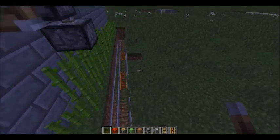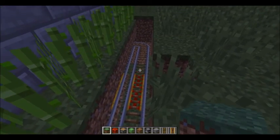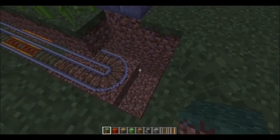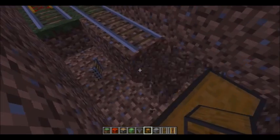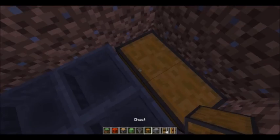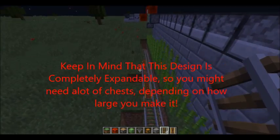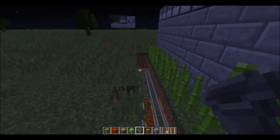Before placing the hopper minecart, make sure the rail system connects to a chest. Pick a side for the chest and dig down three blocks. Place a double chest and replace six rail blocks with hoppers running into the double chest — a double chest is recommended since this farm fills up quickly. Place your hopper minecart down and fill in the trench with grass, then do the same on the other side.